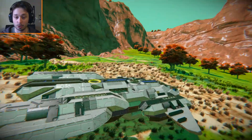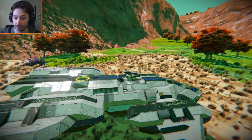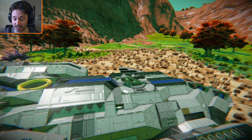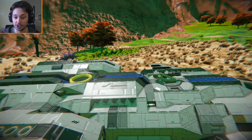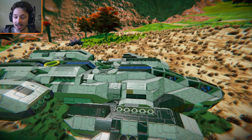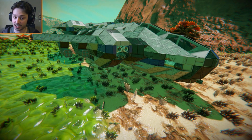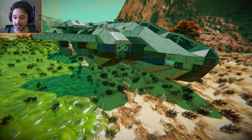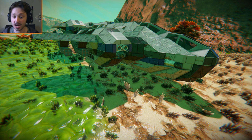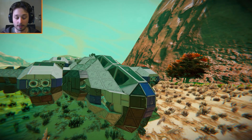It has two cockpits — one for the pilot and one for the gunner. You have an auto turret sitting on top if you want it to randomly fire, though I don't recommend that because it could damage your ship given how it's positioned. It can go in space and on planets because it has both hydrogen and atmospheric thrusters. So it's a jack-of-all-trades type of ship.